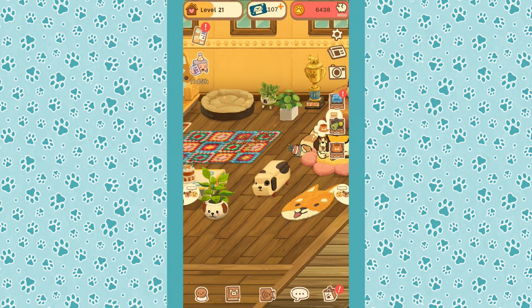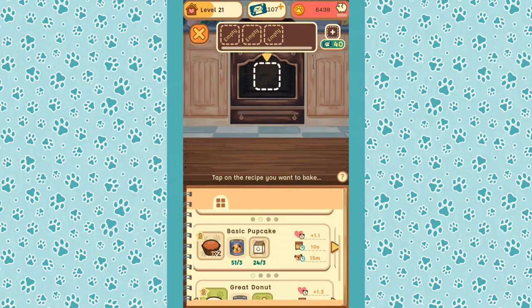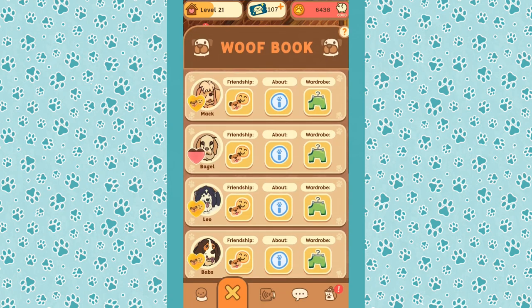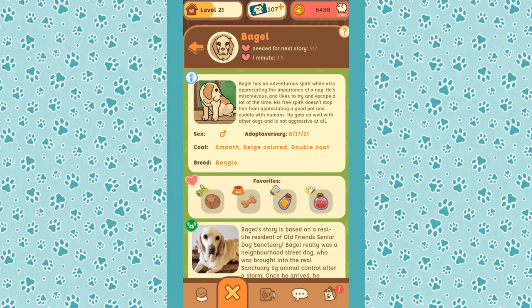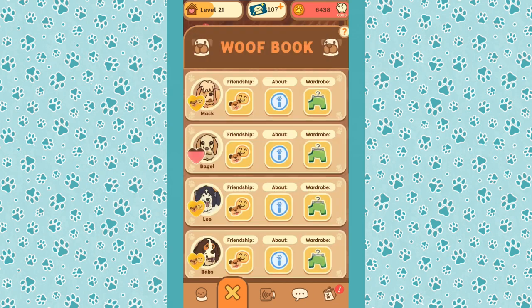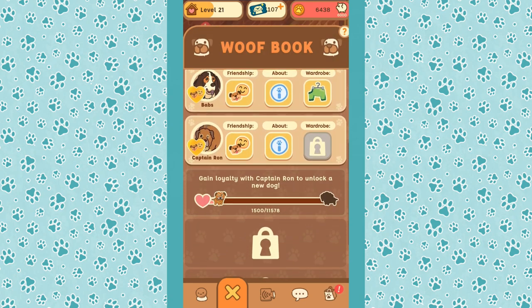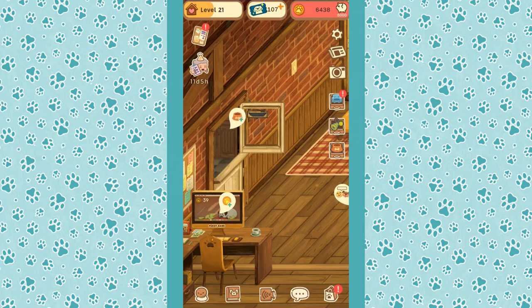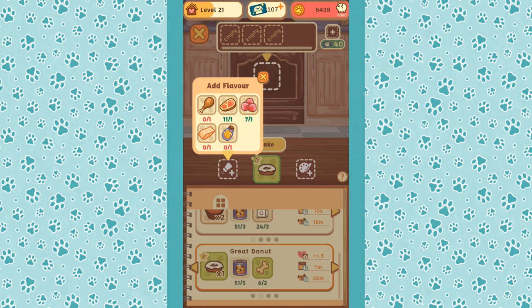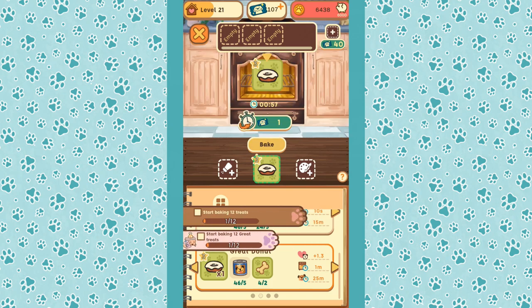I forgot Mom's knitting an adorable jumper for Bagel! Let me check if I can get any great treats going. There's a basic pup cake — oh wait, I have some ingredients for great donuts. If I'm going to feed somebody a donut, Leo loves red chicken donuts, those are his favorite. Babs loves blue salmon donuts — those are her favorite. We don't know much about Captain Ron's favorites other than pup cakes so far.